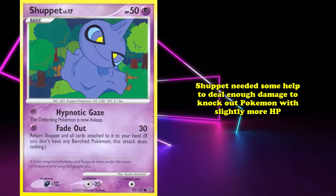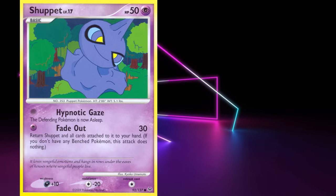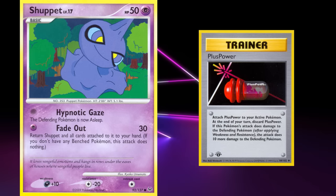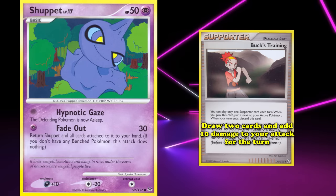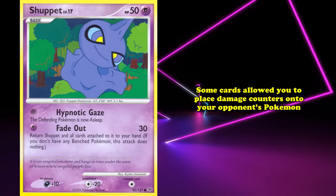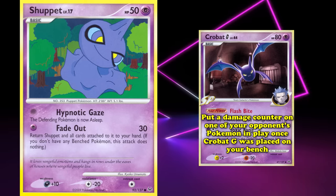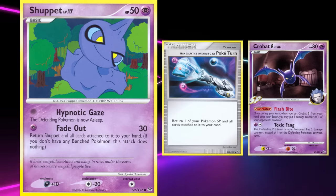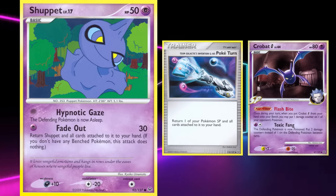Based on its damage output of just 30, Shuppet needed help dealing enough damage. This was accomplished using the item card Plus Power, which dealt 10 extra damage for each copy attached, and Buck's Training, a supporter that let you draw two cards and add 10 extra damage. Additionally, Crobat G's Flash Bite Pokepower placed damage counters on your opponent's Pokemon once it was placed on your bench, and the item card Poke Turn let you pick up an SP Pokemon to reuse Flash Bite multiple times.